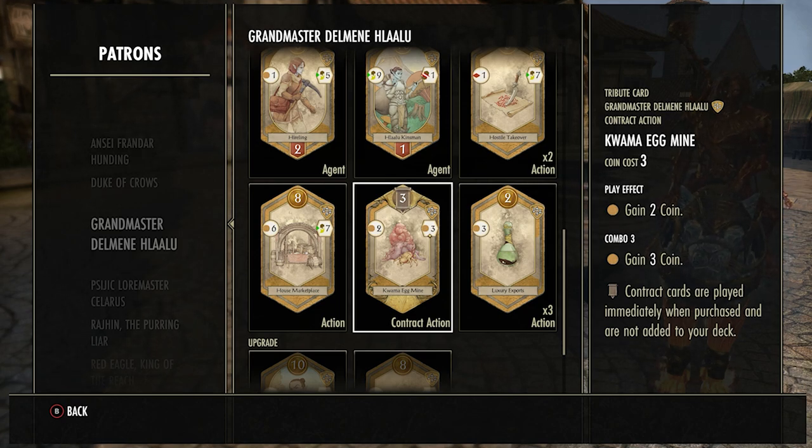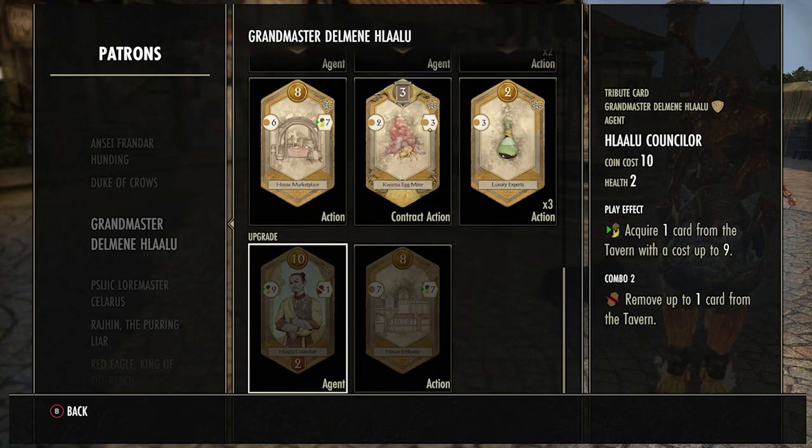The Quamma Egg Mine is really similar to the Ebony Mine — only use it if you can get combos or if you have a fair amount of coins and you want to get rid of something in the middle that isn't going to ruin your deck. Being a contract, you buy it and it gives you two coins back, so it only effectively costs you one coin. Then a new card comes out in the middle that might be nice and you can just buy that.